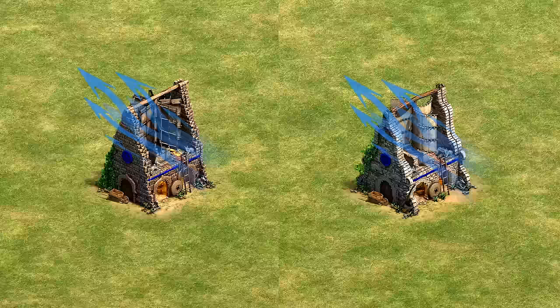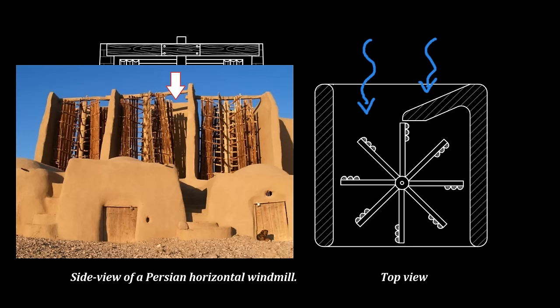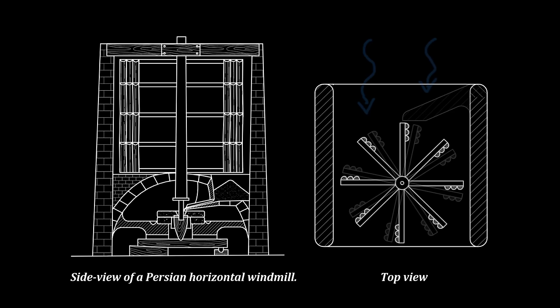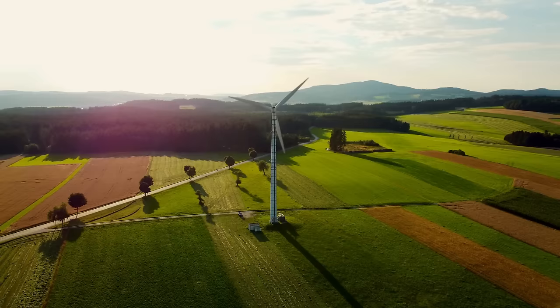One problem though — it's completely open for the wind to pass through, and it's entirely possible this windmill wouldn't actually spin. Horizontal windmills when viewed from above would typically restrict airflow on one side. If it's lined up with the wind just right, the airflow pushes on one half but not the other, and that asymmetry causes it to spin. If you completely open it up like the mill in AoE2, there's no imbalance in the forces. To get to the bottom of this, I went out to the Canadian prairies just east of the Rockies and me and my team built a full-scale replica.